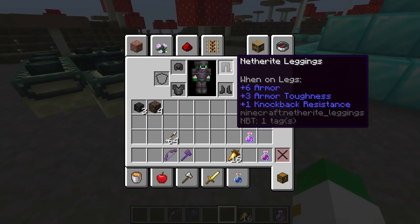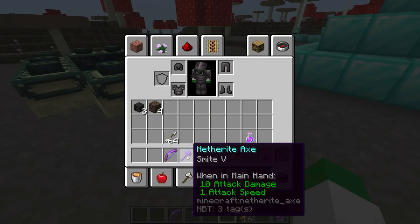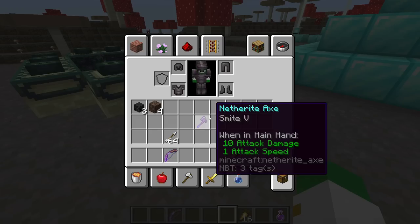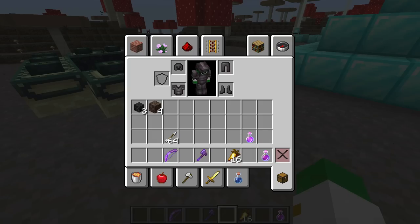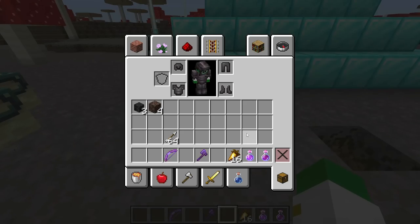I would suggest having good armor — it doesn't have to be netherite, maybe enchanted diamond or at least very good iron armor. You want a bow with hopefully Power 5 and some arrows, or at the very least a netherite axe with Smite 5. You also want high-saturation food like golden carrots, suspicious stew, or pork chops. A potion of regeneration and a potion of strength 2 are incredibly useful for making the wither fight as fast as possible.